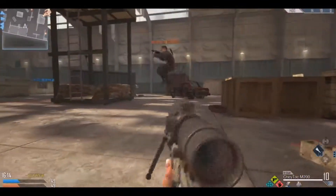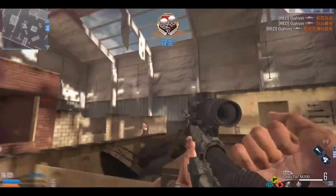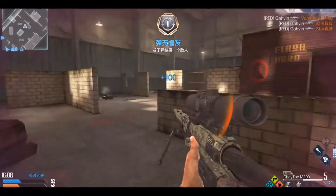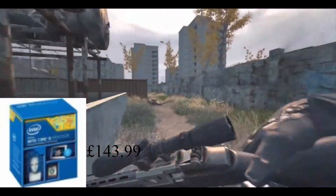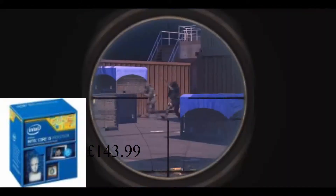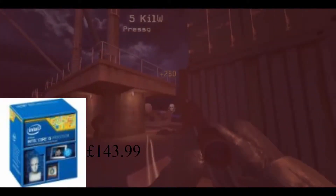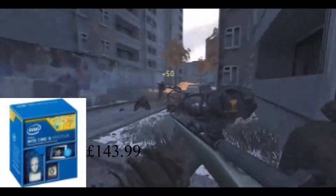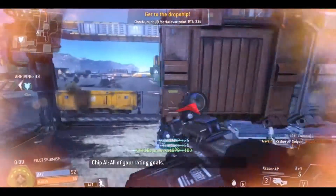So, £675 computer — it costs more than my computer that I've got, but spec-wise it's actually very similar. Let's start off with the processor, which is an Intel i5-4460 quad-core processor, 3.2 gigahertz and 6 megabytes of cache. You can see in some of the videos how that CPU would perform.